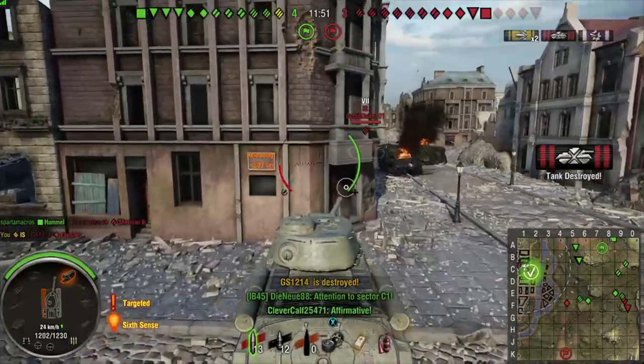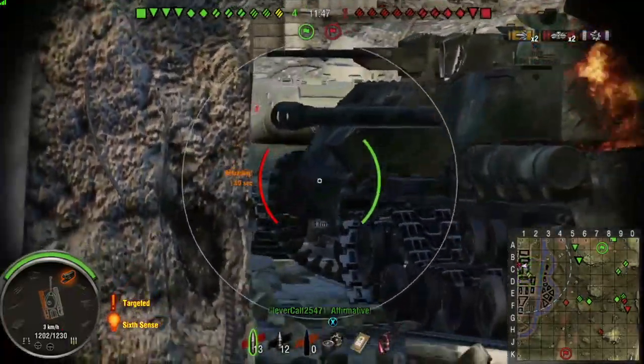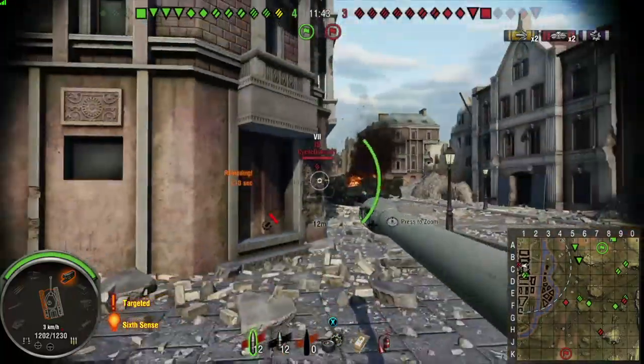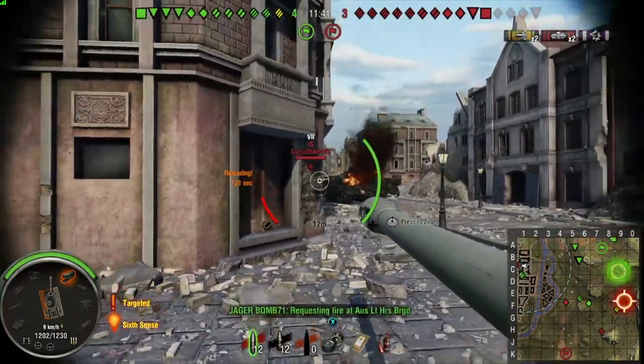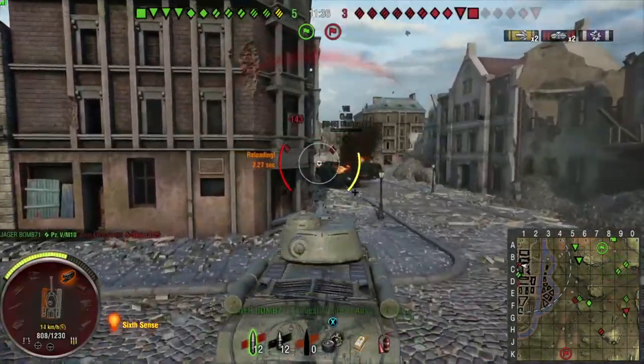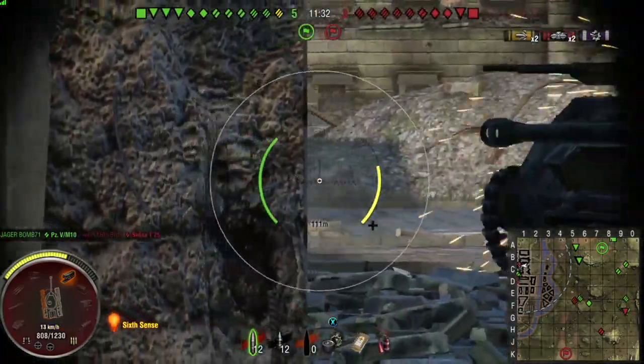Hello everyone, Darren here, and on today's episode of WOTC Academy, we will be looking at how to fight with cupolas. All tanks have a commander's cupola, and many tanks have large cupolas that act as major weak spots that can often hinder how you fight an enemy. So today, we will look at four ways to fight in a tank with a large cupola. Let's get started.